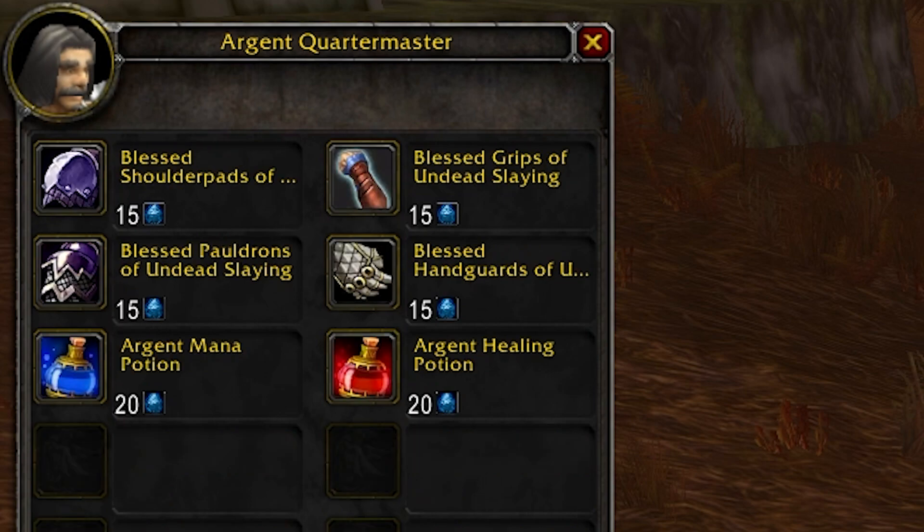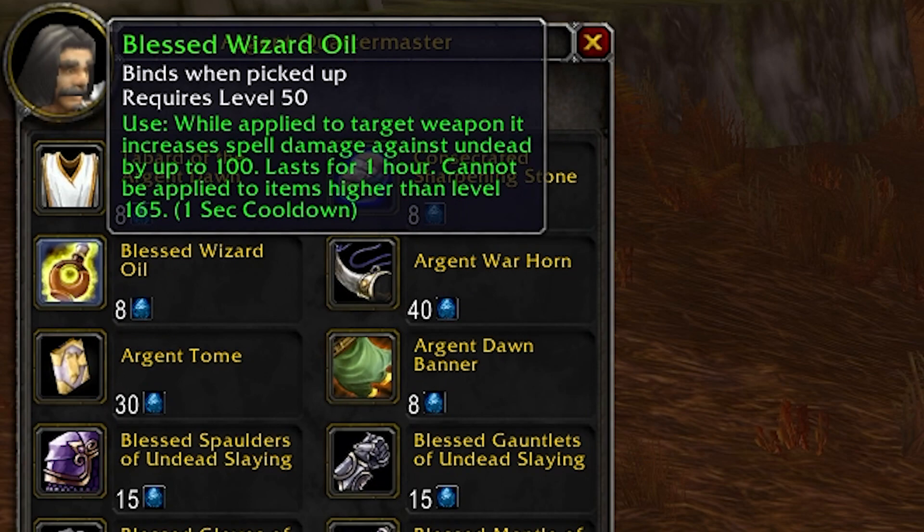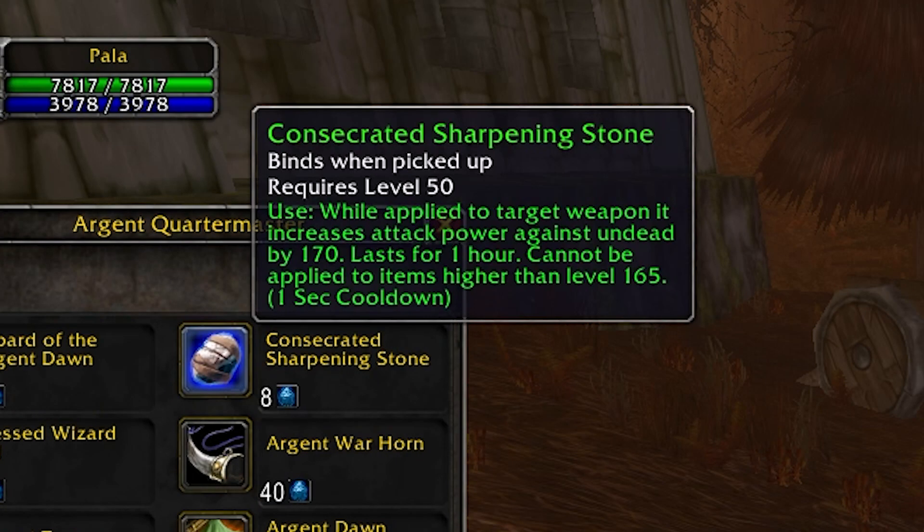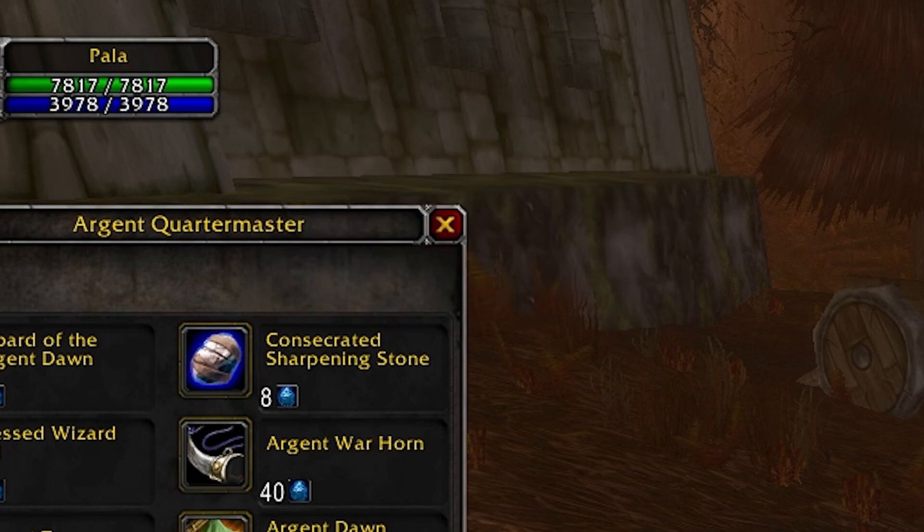You also get healing and mana potions, which are fairly pointless, and specific wizard oils and sharpening stones, though these can only be used on weapons up to level 165. They might be useful for leveling in Wrath of the Lich King if you have a good weapon, but their use will be redundant for endgame Wrath of the Lich King unfortunately.